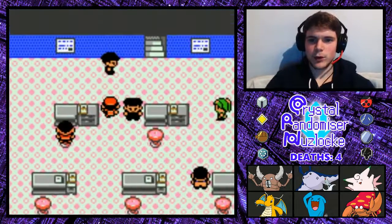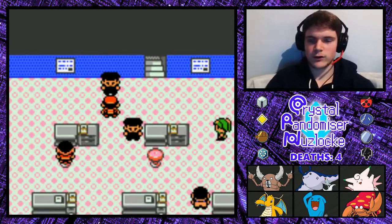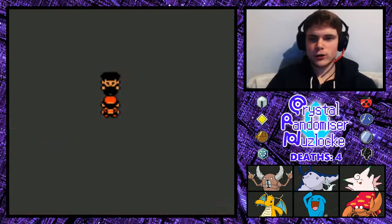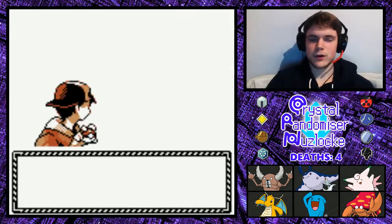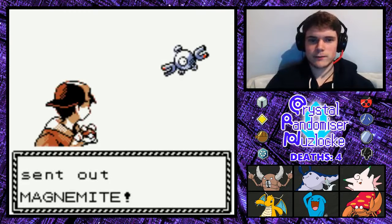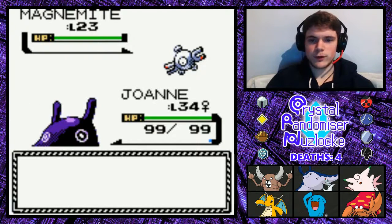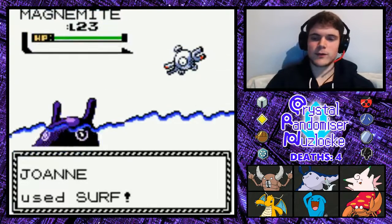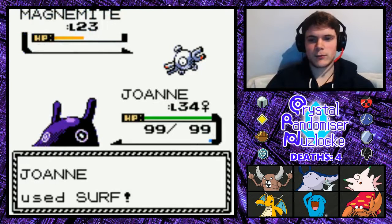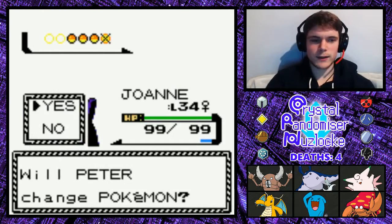I've been given strict orders — I'm to crush anyone who challenges Team Rocket. Well, good luck trying to crush me. You've got a Magnemite. I'm four times weak to Electric type moves, but I'm confident that Joanne can take this Magnemite down. If it was a Magneton I might end up running, but it's a Magnemite at level 23. And a Ledian — I wish Ledian was better. I really like Ledian.